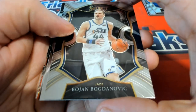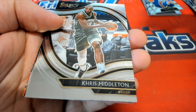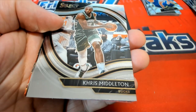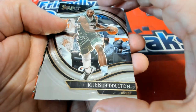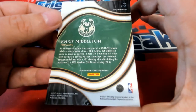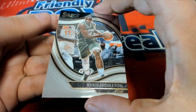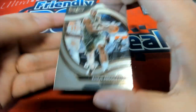Looking for treasure — we haven't seen a lot of color. I want to see some color come out. There is one of the elusive Courtside — I believe that's what this one is called. The Courtside Select Basketball — these are the most rare ones. Premier Level.